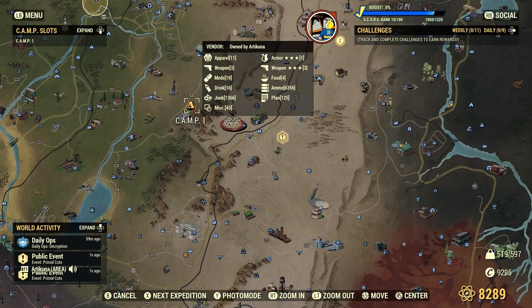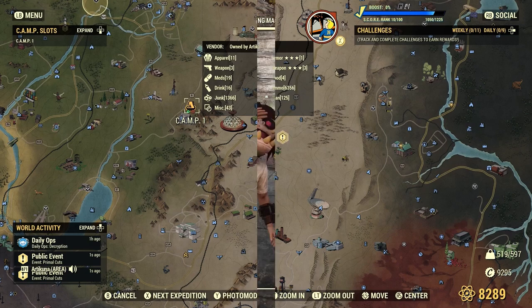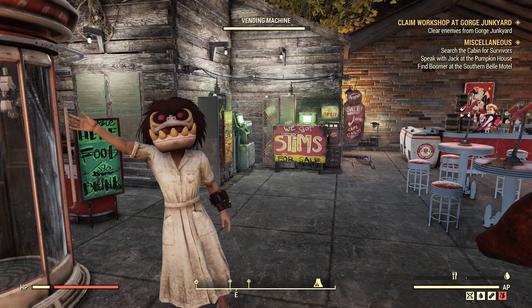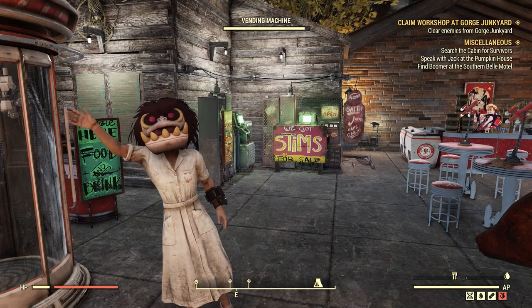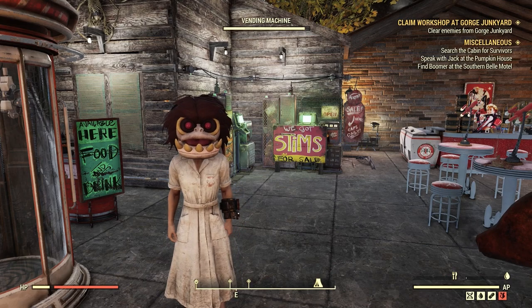Our last tip is to have more stuff in your vendor. Right now you can see all the stuff I have in my vendor: legendary weapons, legendary armor, normal weapons, apparel, meds, drinks, junk, miscellaneous, plans, ammo, and food. This is going to get your camp vendor more attraction because people are going to see that you're selling a lot of stuff and they're going to want to see what you're selling. If you found this video helpful and you want to help support the channel, don't forget to like, comment, and subscribe, and I'll see you for the next one. Thank you and goodbye.